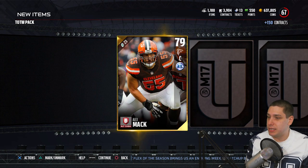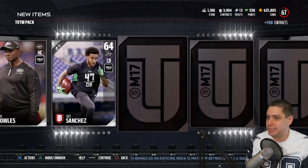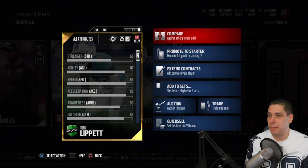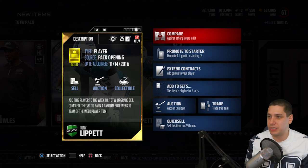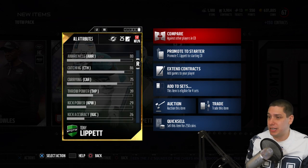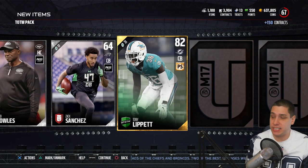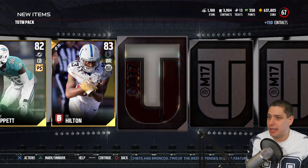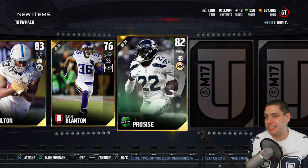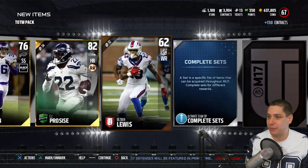We get an alternate chemistry here, Alex Mack continuing on. We get a Tony Lippet — this is probably the worst one you can pull, to be honest. It's probably the cheapest card of the whole bunch, but it's actually not that bad. It has 88 speed, 88 acceleration, good catching — a player who has actually stepped it up quite a bit this year. TY Hilton, Robert Blanton — and we get the CJ ProSize. So we probably pulled the two worst ones you could get for Team of the Weeks, unfortunately.